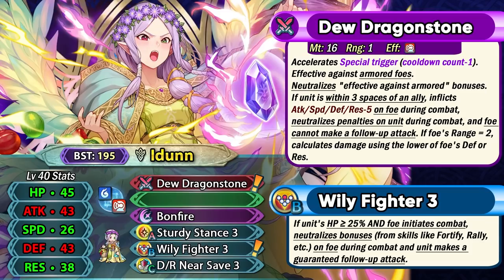She's a blue armored dragon with Dew Dragonstone as her preferred weapon. This gives her minus one special cooldown and it is also effective on other armor opponents, so she's got a pretty good matchup against other armor units like Fallen Edelgard, for example. She also has the Sylvalon Shield built into this weapon, so her armor weakness is nullified. But keep in mind that she still has her dragon weakness, so you have to watch out for dragon-effective weapons.